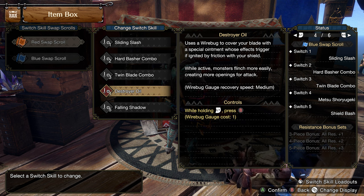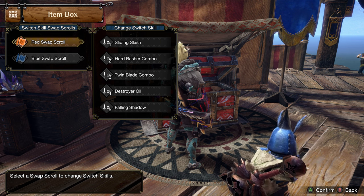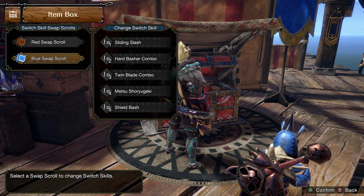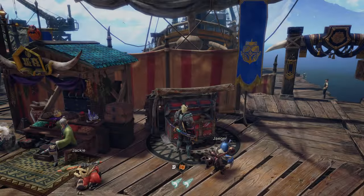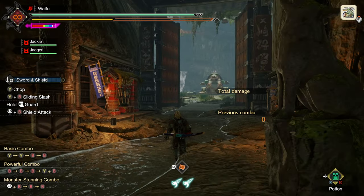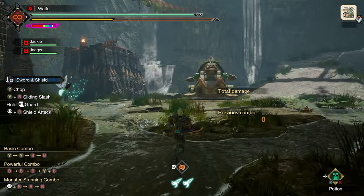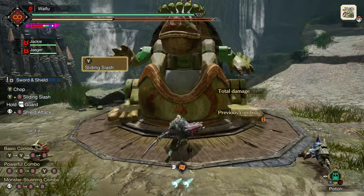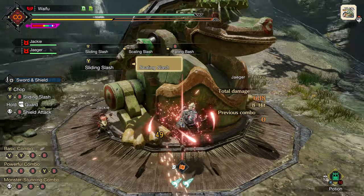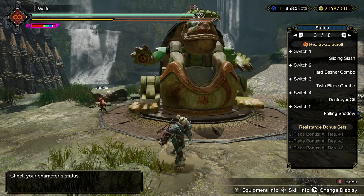Talking about the Switch Skills — both sets we're running Sliding Slash, Hard Basher, and Twin Blade. On our Utility set we have Destroyer Oil and Falling Shadow; on the other set we have Metsu and Shield Bash. Sliding Slash is a no-brainer for this playstyle — it allows us to do a quick Falling Bash at any time we need. If we've sheathed the weapon, whatever the case, a Falling Bash is going to come out which is always fantastic.